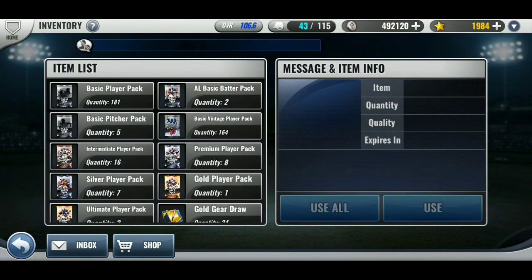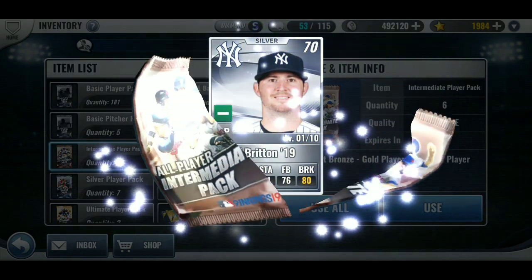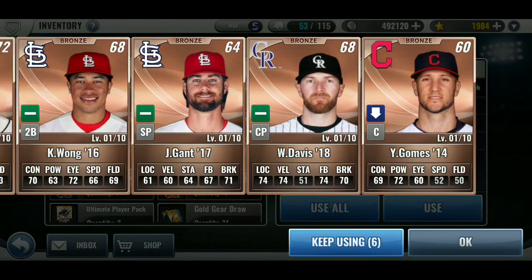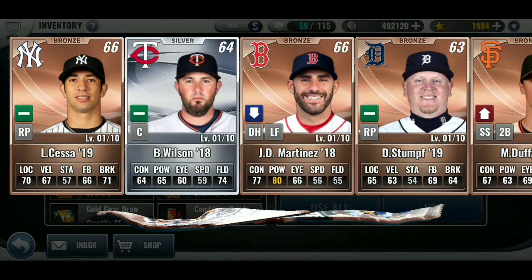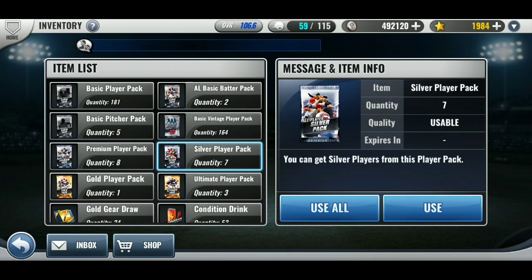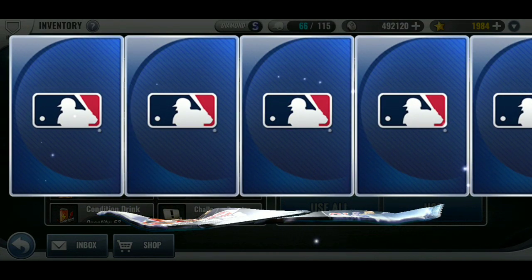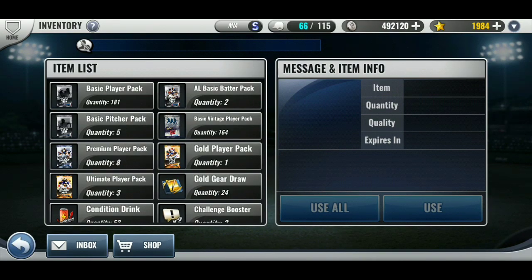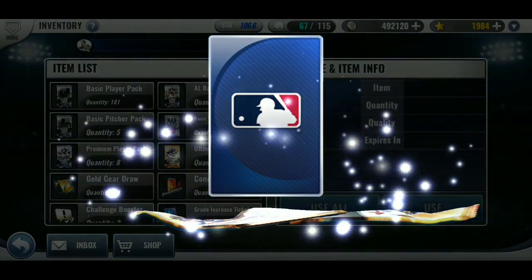Hey guys this is Hiro, welcome to another daily MLB 9 Innings 19 video. Today I have signature packs. I'm probably going to use a grade increase no matter what. If I don't get a team sig, I'll probably use it on Caros or Turner — probably Caros.